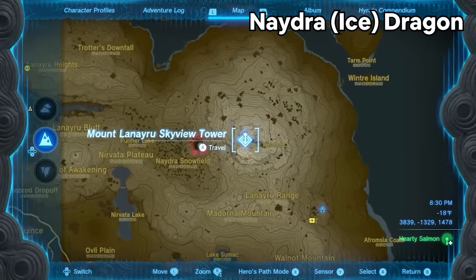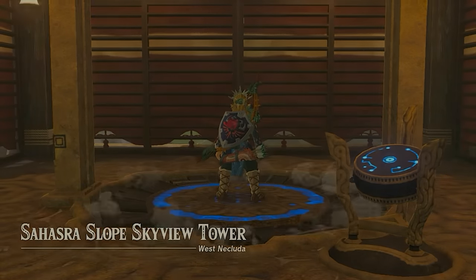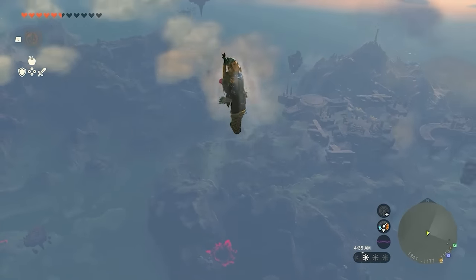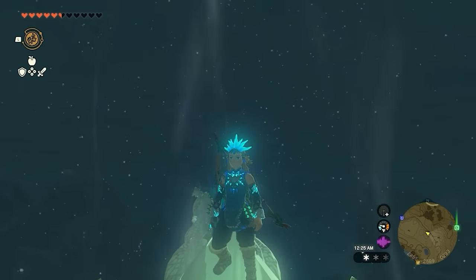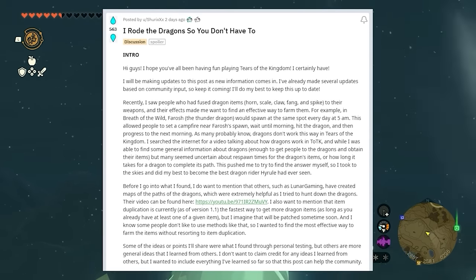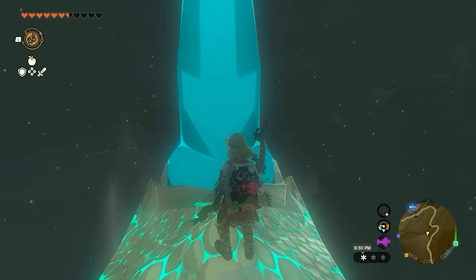The best way to find Nadra is by coming out of either the Mount Laneru Skyview Tower or the Sahashra Slope Skyview Tower. This dragon has a specific pathway. The pathing hours mentioned in this video are thanks to Reddit user Shurex, who did extensive testing. Nadra the ice dragon approximately takes 28.5 hours to complete its path.